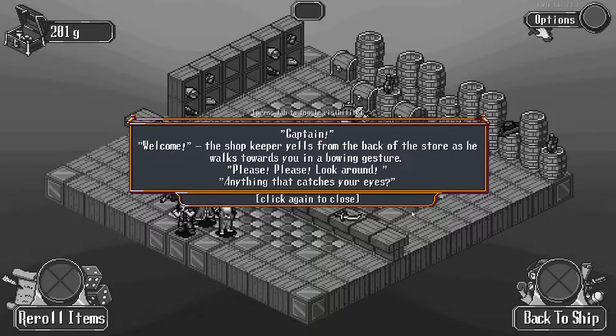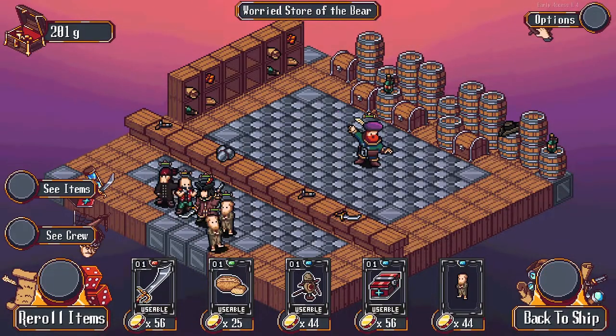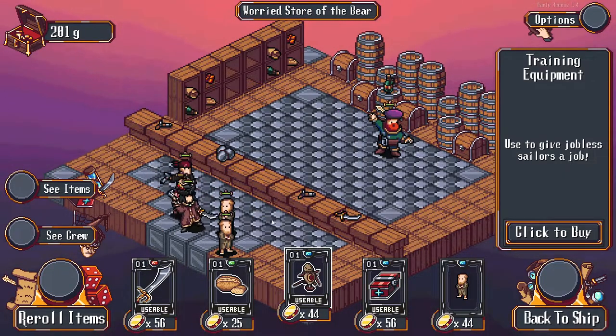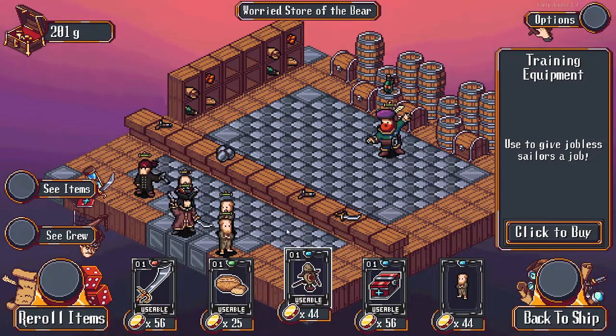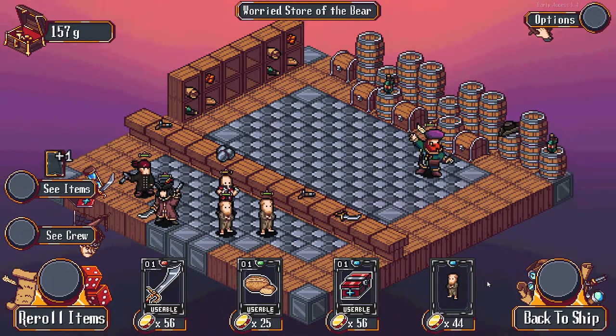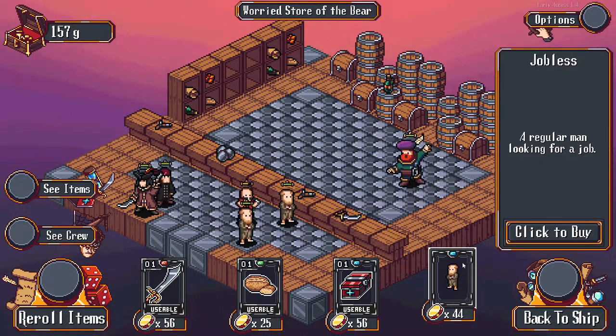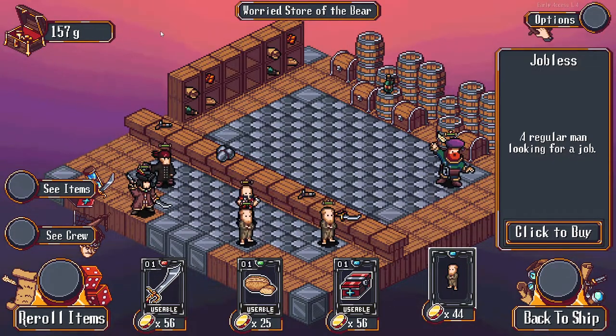It's the same shop dialogue every time. We can get this training equipment - this will take one of our sailors that has a useless job and give him a random job. So I think we're going to take that. I might take this other jobless as well, although I do kind of want to keep my gold above the 150 mark.